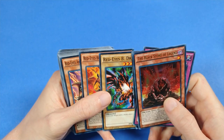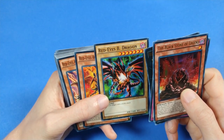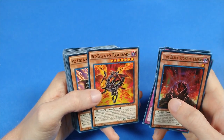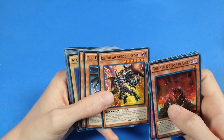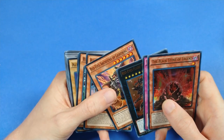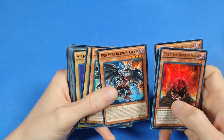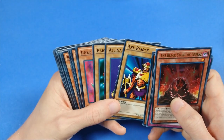Then to bring it out we have Red-Eyes Black Dragon, abbreviated to Red-Eyes Bee Dragon — I think this card has gotten an erratum since. Then the Gemini equivalent, Red-Eyes Black Flare Dragon, Red-Eyes Archfiend of Lightning, which is a little bit weird because I don't think Meteor Dragon is in here. Red-Eyes Retro Dragon and Black Metal Dragon, and then some normal monsters.